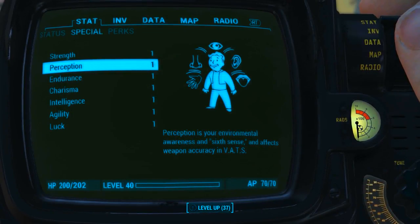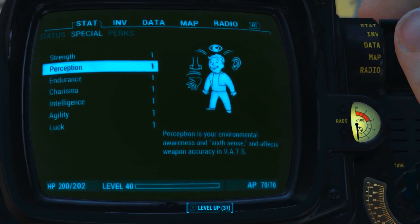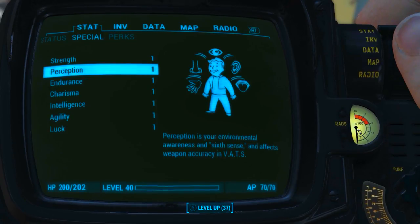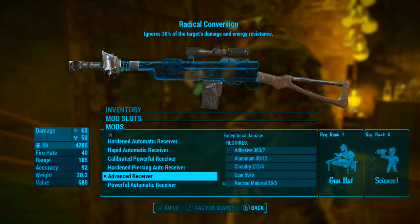Before checking out the weapon's base stats I have reduced all my character's special attribute stats to one. I also have no Bobblehead perk or magazine effects applied to my character. What this means is we will be seeing the absolute minimum base stats of the weapon. So now let's mod it out.